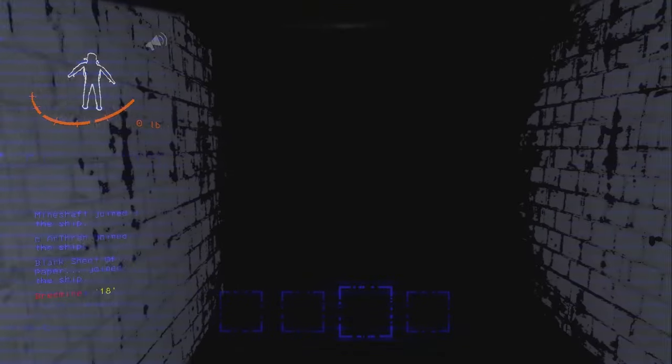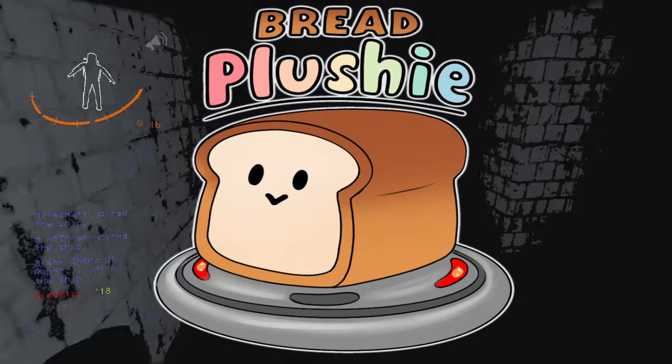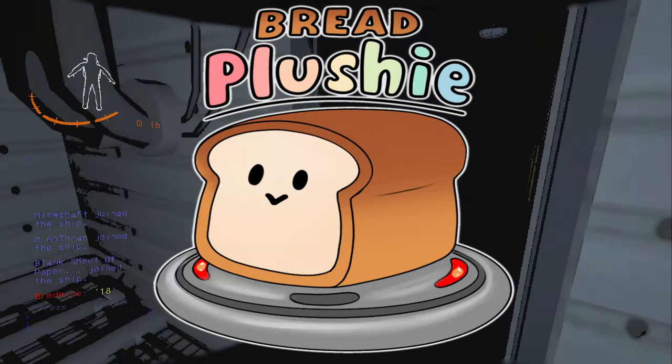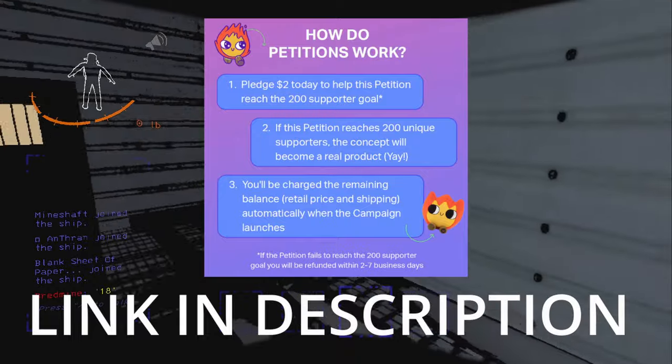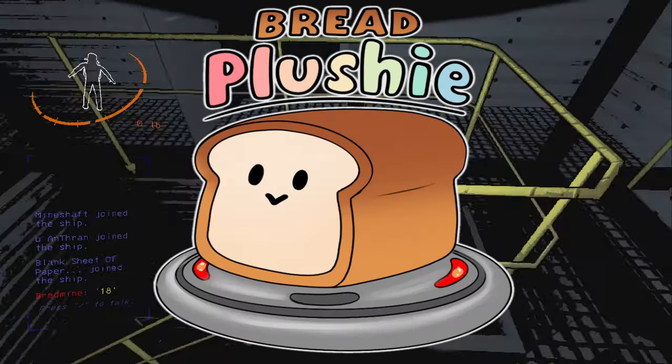2 final things. We have a bread plushie drop — yes, this is a bread on a landmine. This will be out Friday, and we need 200 people to petition in order to make this happen. So please consider getting yourself a bread plushie.